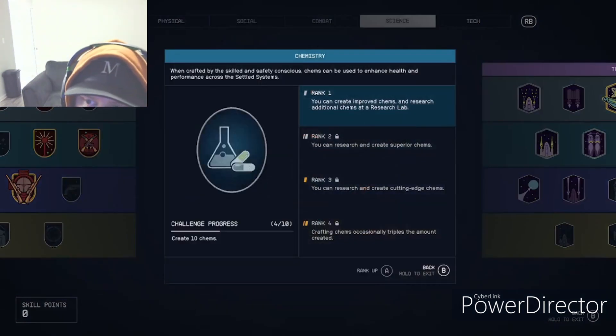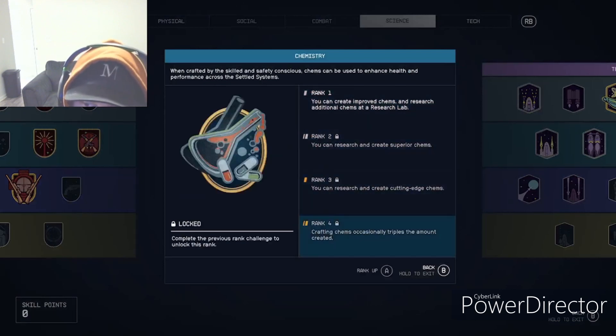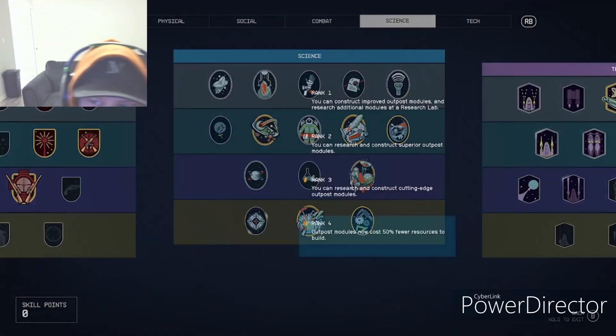Chemistry is the same as the food research but for chemistry items — like potions and other things you can research in your pharmaceutical lab.